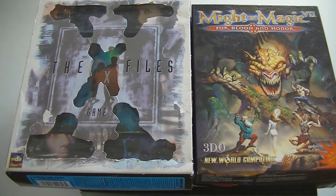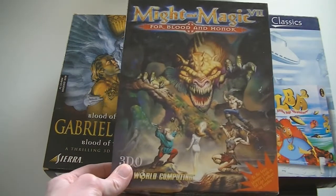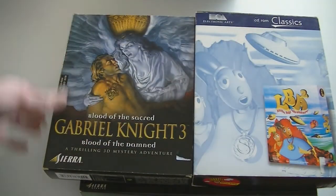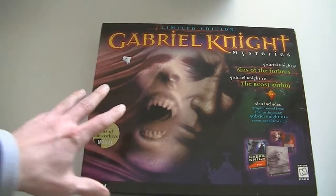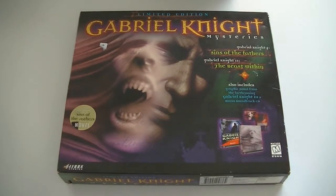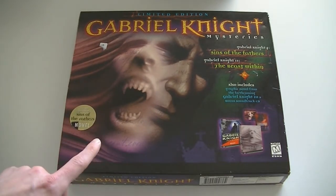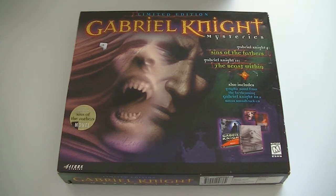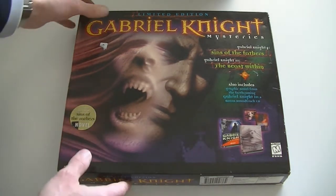Then for the PC — time for my favorites, PC big box games! X-Files The Game with Mulder and Scully, Might and Magic 7 For Blood and Honor, Gabriel Knight 3 Blood of the Damned, Little Big Adventure 2 — best game of all time — and Gabriel Knight Mysteries. I only saw this set for the first time last week, bought it for my own collection, and then this week I found another one. So what are the odds? Comes with the first two games and a novel about the third game.